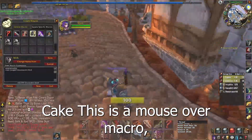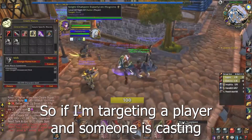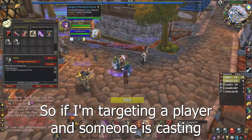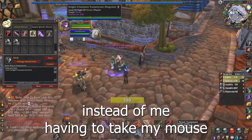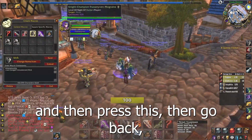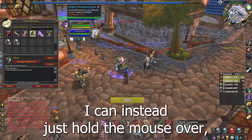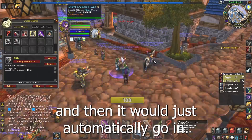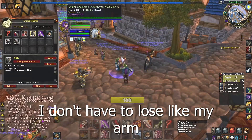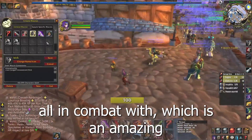Kick is a mouseover macro. If I'm targeting a player and someone is casting an ability elsewhere, instead of moving my mouse over there, pressing kick, and going back — which would also reset all my combo points — I can just hold the mouse over the target, press the button, and it goes off without losing my current combat engagement.